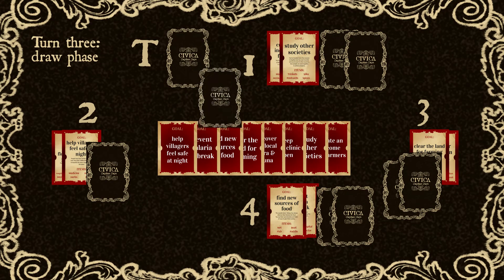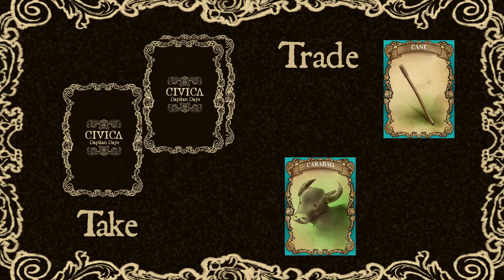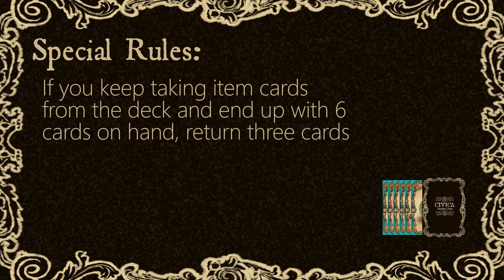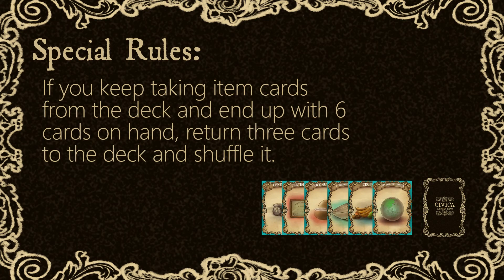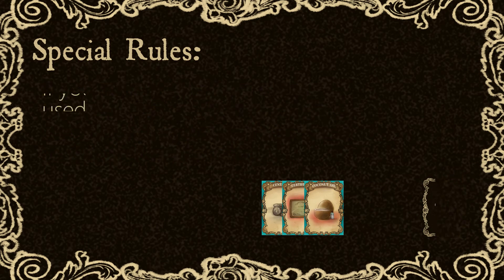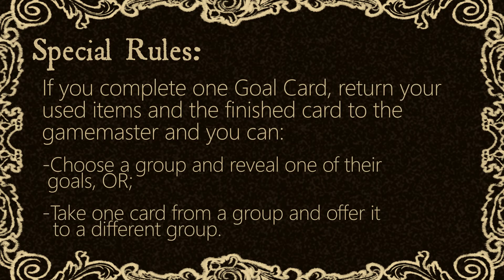Continue to draw or trade with others until you complete your goals and win the game. Special Rules: If you end up with 6 cards on hand, return 3 cards to the deck and shuffle them. If you complete one goal card, return your used item cards and the finished goal card to the game master. Then you can choose a group and reveal one of their goals, or take one card from a group and offer it to a different group.